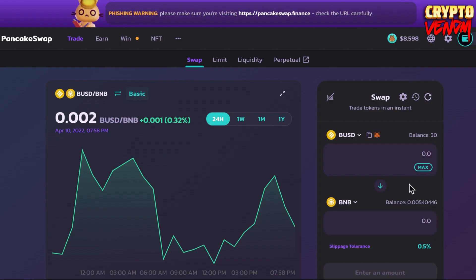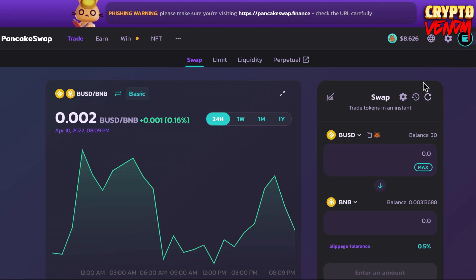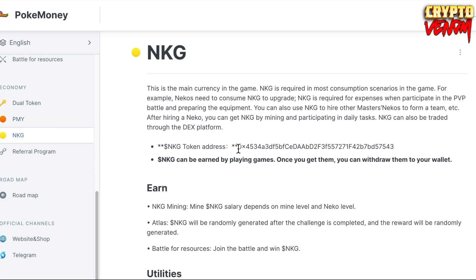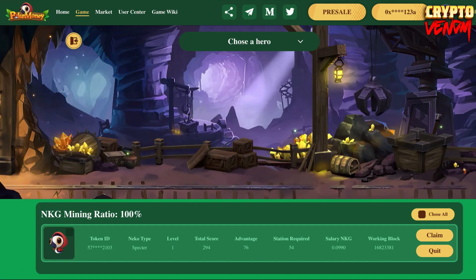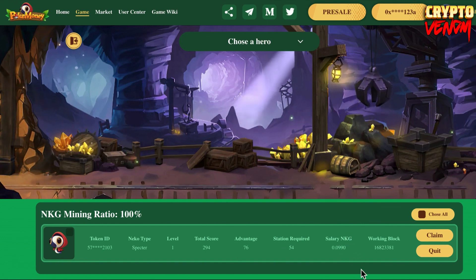If you want to buy Neko tokens, copy the contract address and import it into PancakeSwap where you can buy PMY. Copy the NKJ contract address as well and import it. Our Neko has started mining now - you can see it start mining. This shows the NKJ salary our Neko will earn. We need to wait some days for the Neko to receive NKJ token rewards.